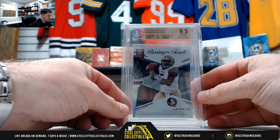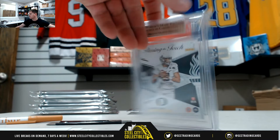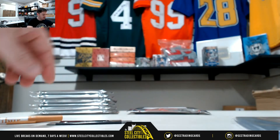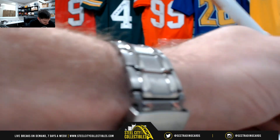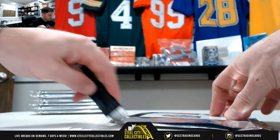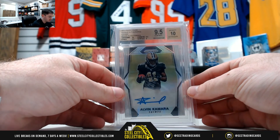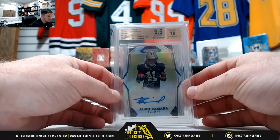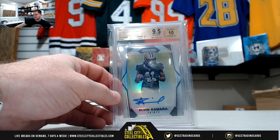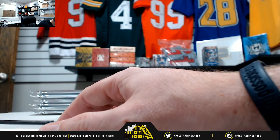Passing the torch — Jameis Winston and Marcus Mariota. In that case we've got to randomize this between the Tampa Bay Bucs, which is the NFC South, and the AFC South. We'll randomize that one off between the NFC and AFC South. And then the Saints — Alvin Kamara. Sub grades are a 10, 9.5, 9.5, and a 9. It's a gold label 9.5 with a 10 auto — very nice. That's the NFC South, and it's going to Brett.